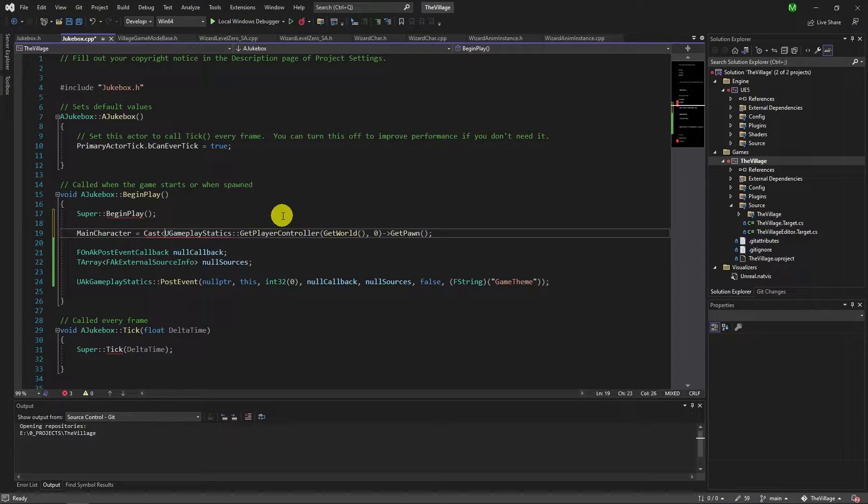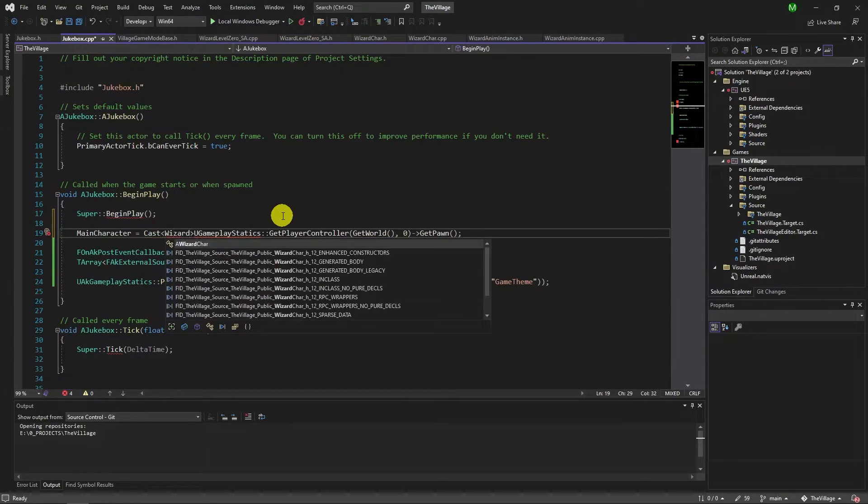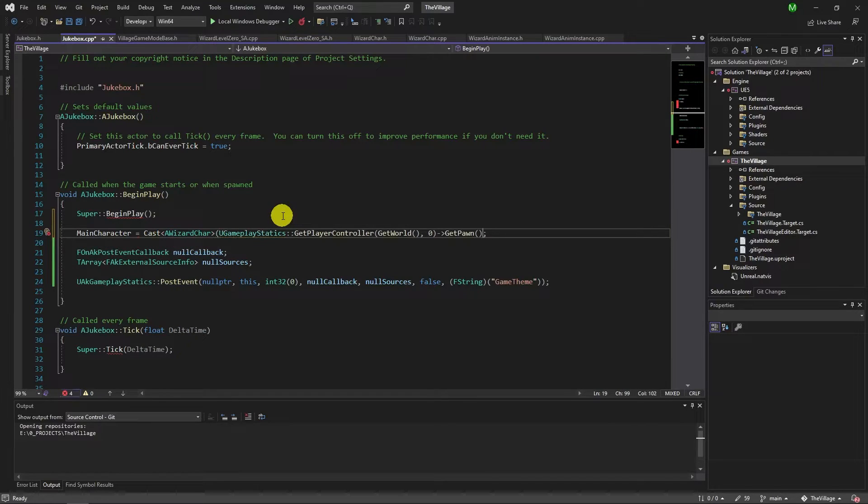We set up a mechanism to post the event and set states. Also, we are required to check the extinguished flame count, so having a reference to the main character is a useful approach rather than casting every time.